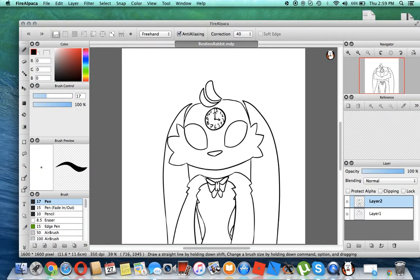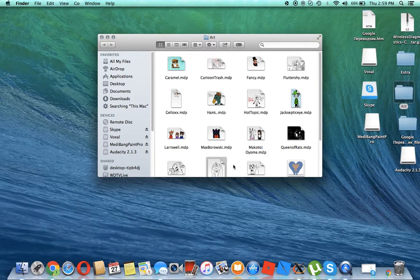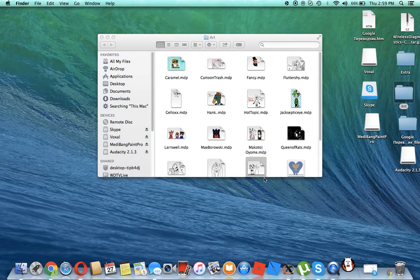And this is Restless Rabbit — my new mascot. Basically I'm in my Alice in Wonderland phase — the opposite one, Alice: Madness Returns. I think that's the game. I'm in that phase.